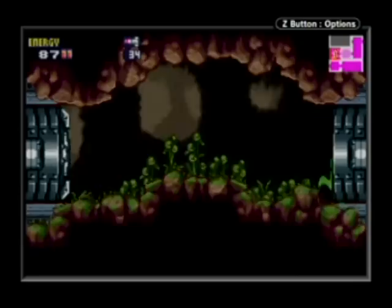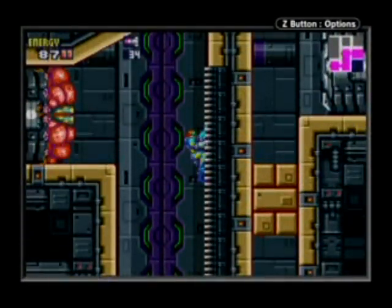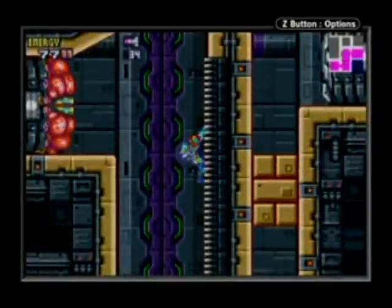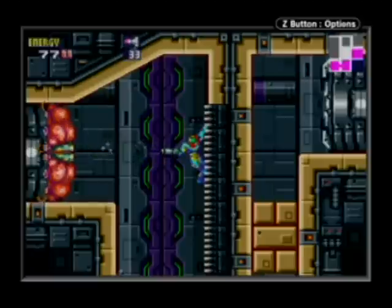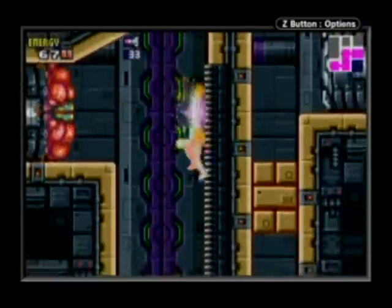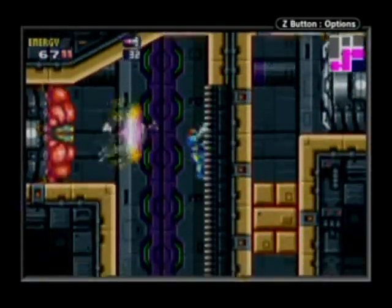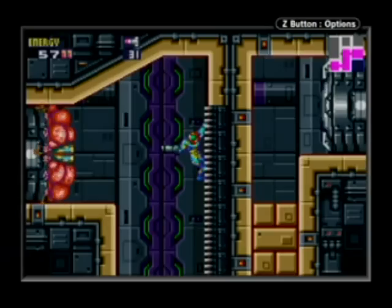I almost freaking ran into that enemy again. What the heck is wrong with me running into enemies? As you can see, there's another one of those tumor grow things, and I didn't get it out of the way fast enough. I missed my shot! Can't die before the boss. These things only show up before the boss room.